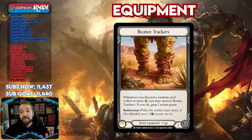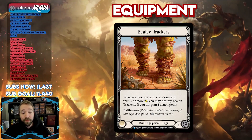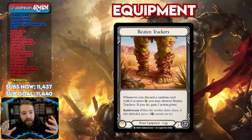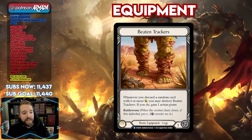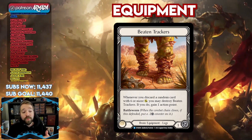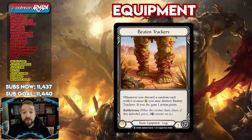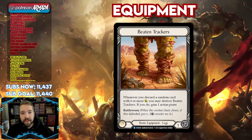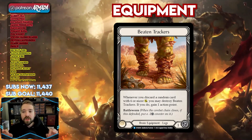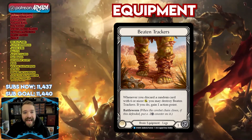This is perhaps one of the best budget decks equipment-wise that you could ever put together, and it performs incredibly well, partly because we have now embraced the Beaten Trackers from Dynasty. It's a rare leg equipment that blocks for one, has battle-worn so it doesn't explode after you block with it, and it says whenever you discard a random card with six or more power, destroy these, and if you do, gain an action point. This card is so good — it is almost single-handedly vaulted Reinar back to the top of the meta.